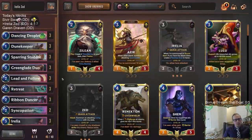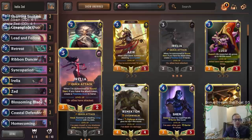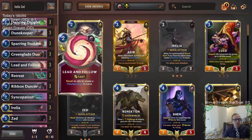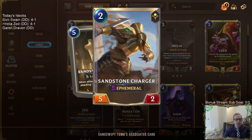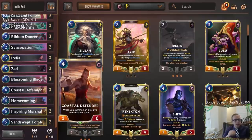We ended up going 4-1 with Aurelia Zed — I was very impressed. We know Aurelia Azir is really, really good, but we got to do a bunch of really cool things. I liked having Zed — Zed's a great attacker and I think Zed's always an underrated card. So maybe if Azir got nerfed in the future, we'd be going Zed with Retreat Return. Didn't get to do the Droplet-Retreat-Zed combo, but we got to do some stuff with Coastal Defender. Have to give it up for Sandswept Tomb though — this landmark honestly did a lot and was kind of why we defeated the Draven Ezreal deck. Getting a 5-2 every attack was awesome.